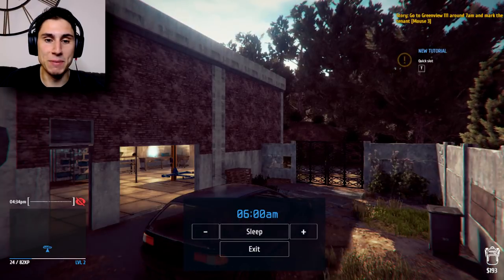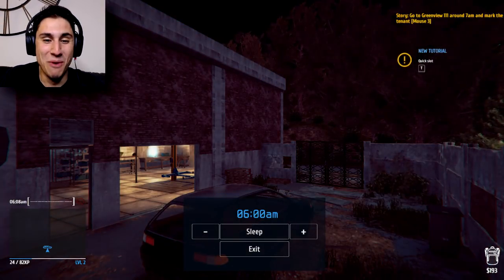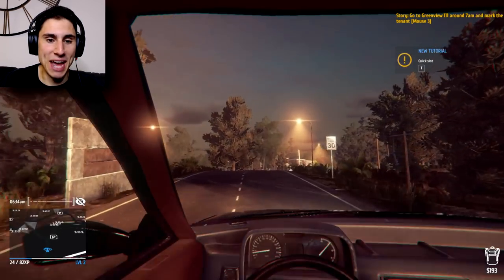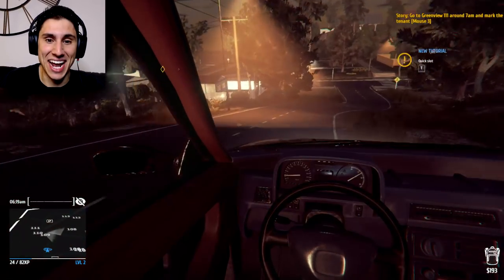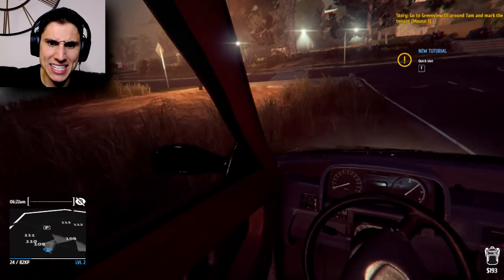6 a.m. This is gonna be a real long night's sleep - I'm sleeping from like 3 p.m. to 6 in the morning. Now let's get up, let's get in our car, we're gonna go to 111 Green View. I have a feeling whatever we do for this house, we're gonna have to pick a lock - that's just a wild guess. We're gonna go back to our spot. I like this spot - it kind of gives us a nice easy getaway.